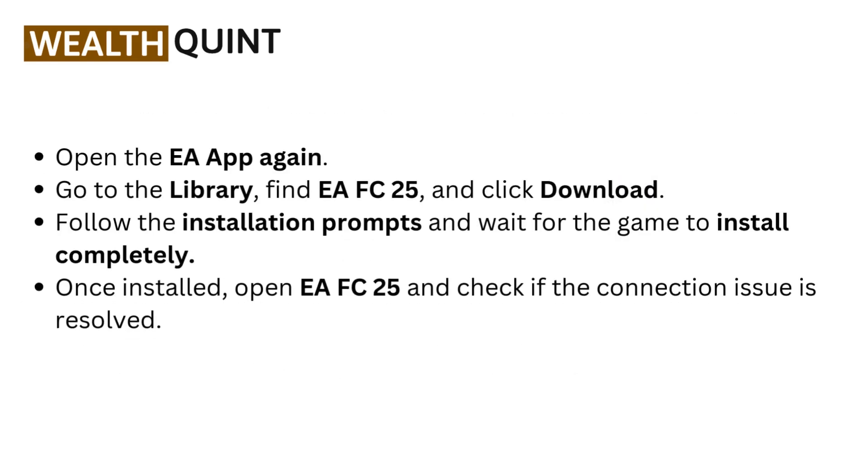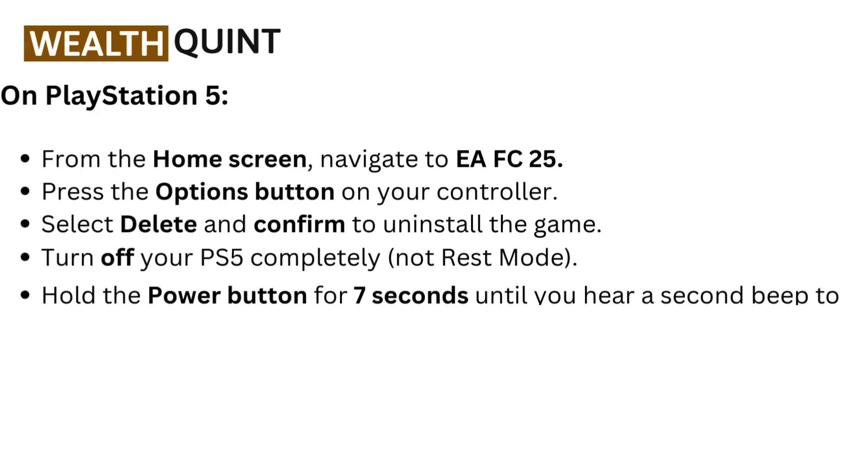Open the EA app again, go to the Library, find EAFC 25, and click Download. Follow the installation prompts and wait for the game to install completely. Once installed, open EAFC 25 and check if the connection issue is resolved.